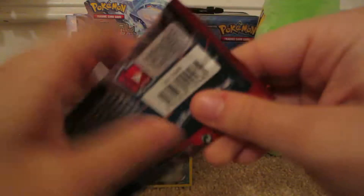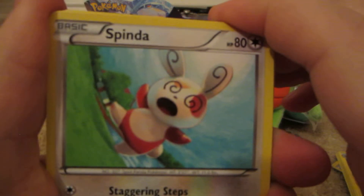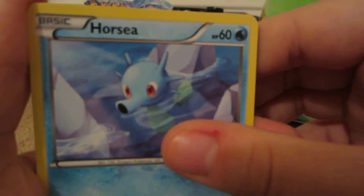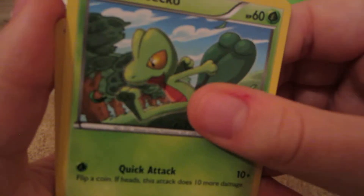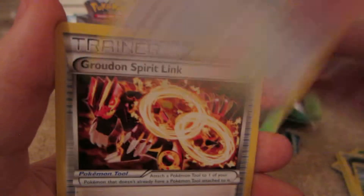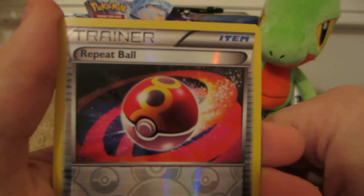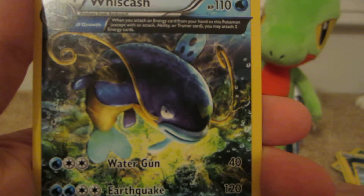Mega Aggron pack. Here we have Spinda, Horsea, Horsea, Horsea, Skitty, Tangela, Treecko, Experience Share, Vigoroth, Groudon Spirit Link, Repeat Ball Reverse — which is an uncommon — and the rare is a Whiscash Ancient Trait.